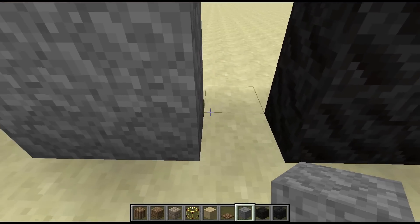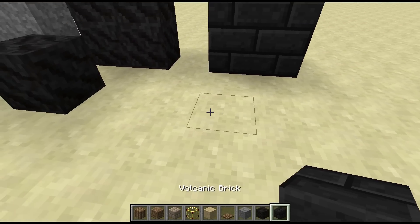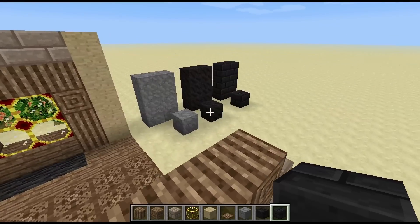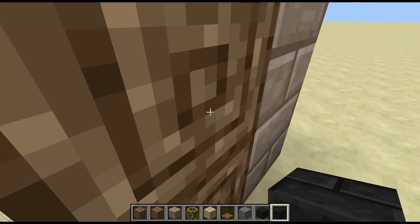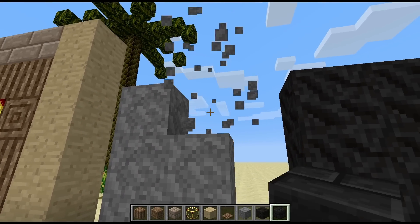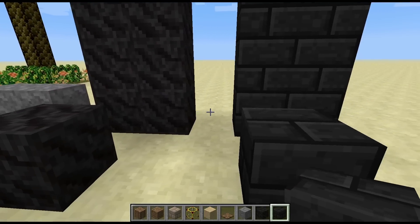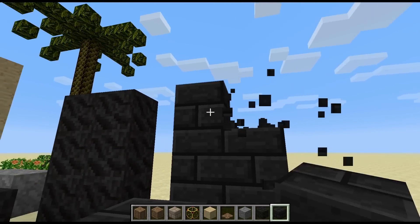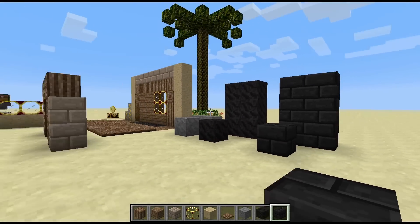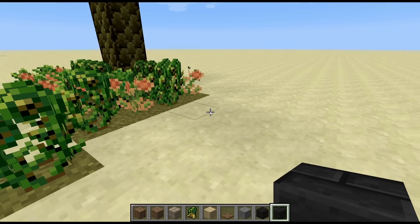We have volcanic ash, volcanic rock, and volcanic brick — which suggests that volcanoes are going to be in the game, which is really really cool. They all look really nice. When you hit the ash the particles go up, which is really cool. And these bricks are a really nice-looking block — definitely a great building block right there.